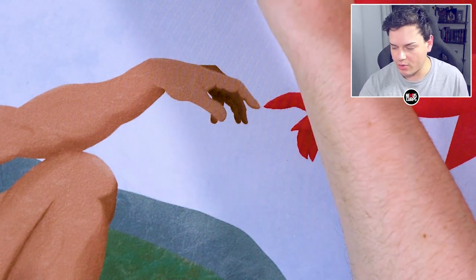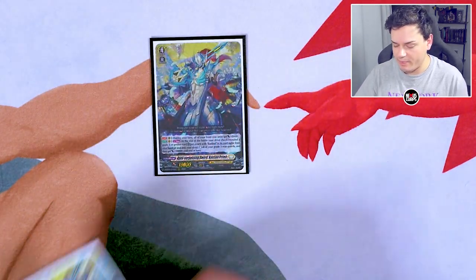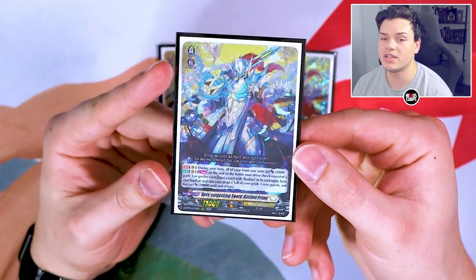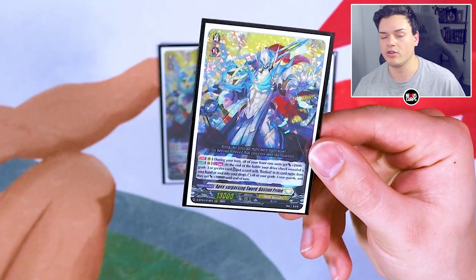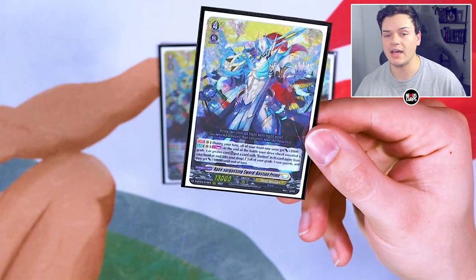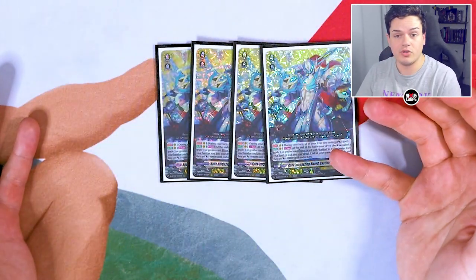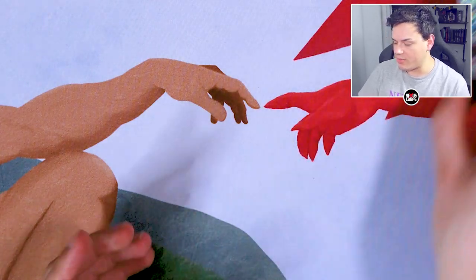Now we're working with our Grade 4s, starting off with our main boss unit of the deck: Bastion Prime. Bastion Prime's skill is when it's on the Vanguard circle during your turn, your front row units get an extra 2k. When you drive check a Grade 3, you can re-stand your whole board of Grade 3s or greater. So if you drive check a Bastion Prime, you can re-stand all your Grade 3s — they all get 10k, so you get two more attacks with really big, beefy columns. This is the kill turn. You also have Triple Drive inherently because all the Grade 4s have it. So we're running four of these since it's our main boss.